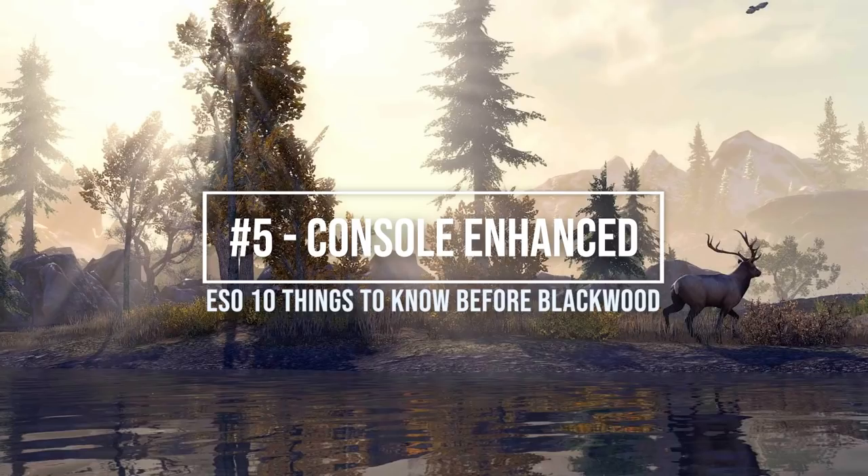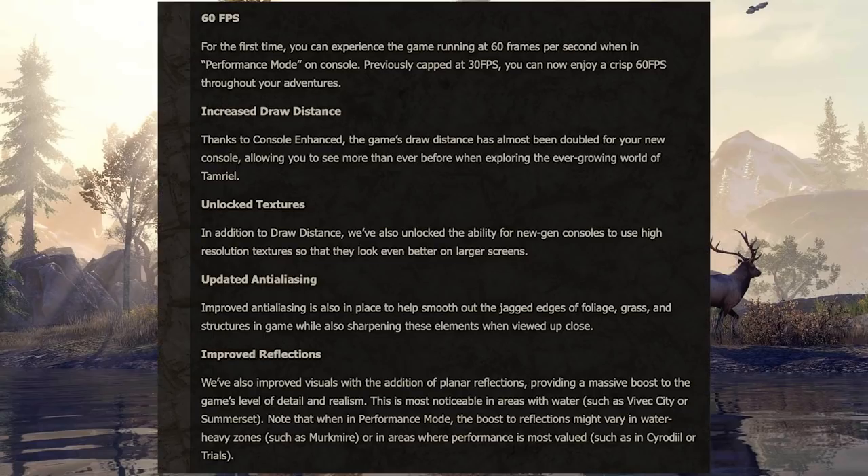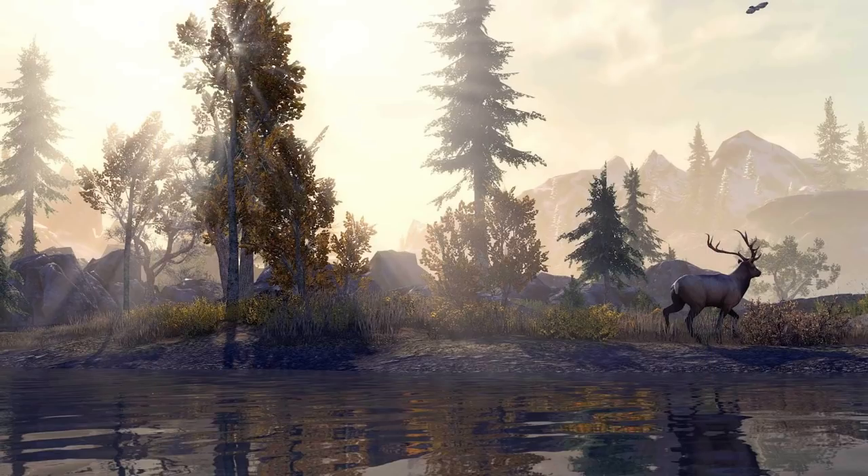The fifth thing you should know is Console Enhanced, an exciting update for the console community. There will be increased performance and all sorts of graphical and gameplay-related improvements coming mid-June. ESO will run natively on Xbox Series X and S and PlayStation 5, tapping into the power of those new systems. You'll get 60 FPS, increased draw distance, unlocked textures, updated anti-aliasing, improved reflections, improved ambient occlusion with screen space, and global illumination. It's a great, exciting update for console players.